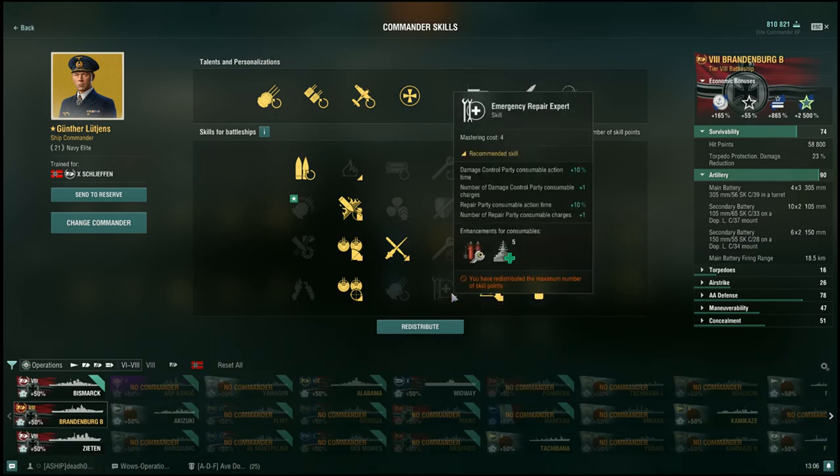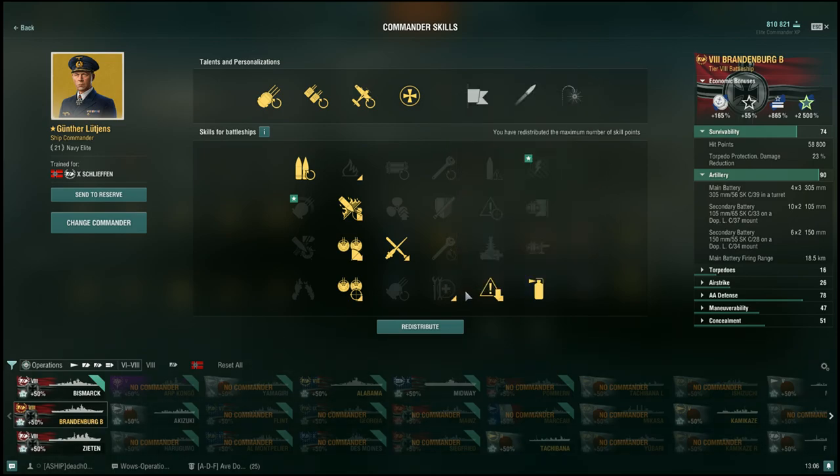I don't take emergency repair expert even for Schlieffen, because the whole point is to not have to use them — to kill everything faster. We have fire prevention because that's necessary for reducing the number of fires, and concealment expert brings you in closer and lets you choose your battles, especially with Schlieffen where this gets your secondary range and detection range roughly equal.